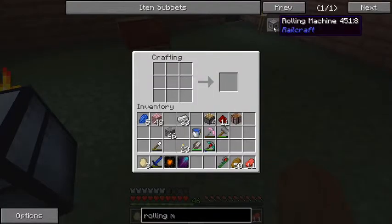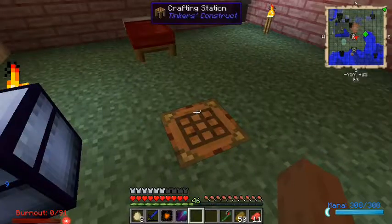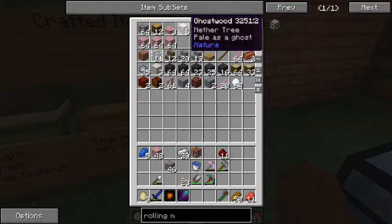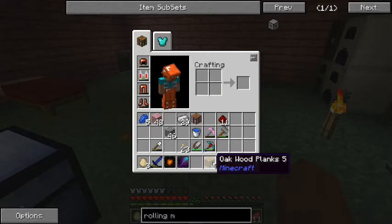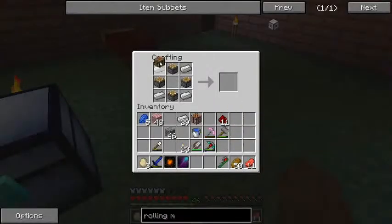The first thing I want to make is a rolling machine added by Railcraft. We're just going to put a crafting table in the middle and four pistons. It might need to be a vanilla crafting table, so let's see if we've got any. We'll just use some oak, make some oak planks, and make a plain old vanilla crafting table. We'll put that in the middle and there we go - rolling machine.